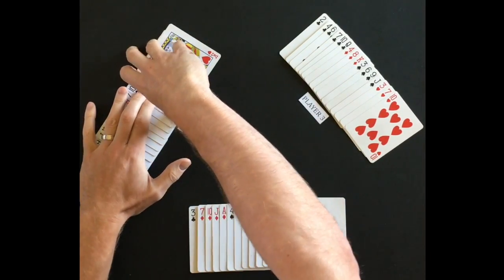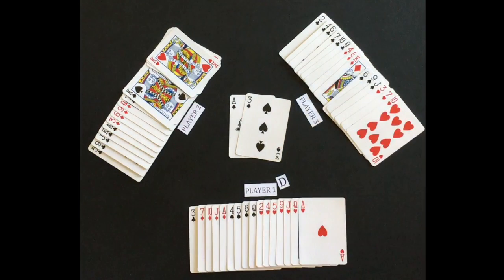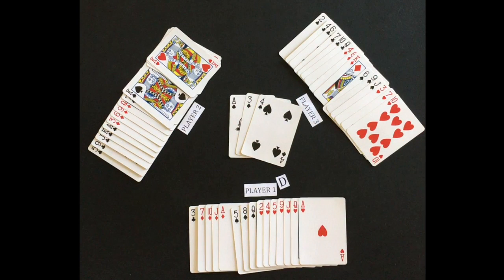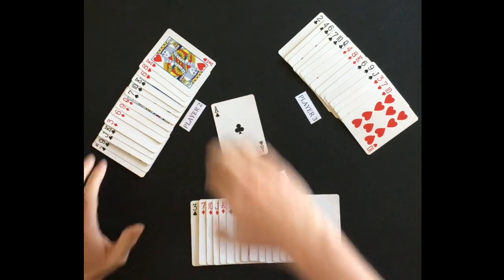The round begins with the player left of the dealer leading the first trick. Player two leads the ace of spades. Each player is required to follow the lead suit whenever possible. Player three follows suit by playing the three of spades, and player one follows suit by playing the four of spades. Player two wins the trick with the highest-ranking card. The player that wins the trick leads the next trick.